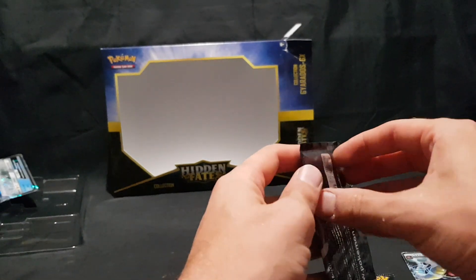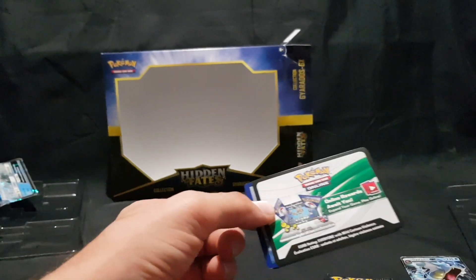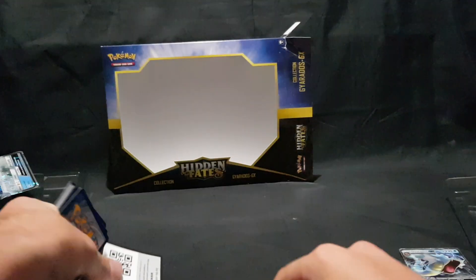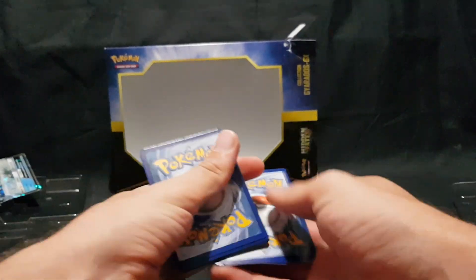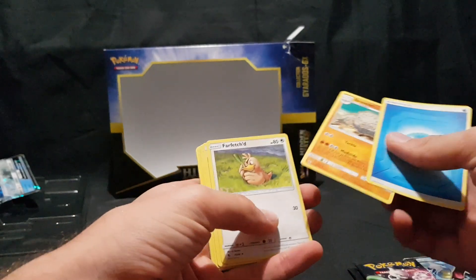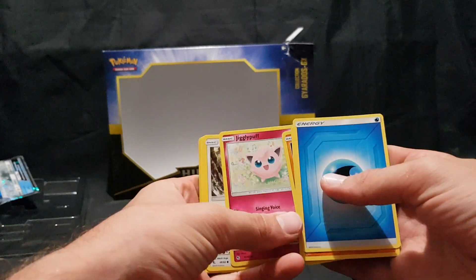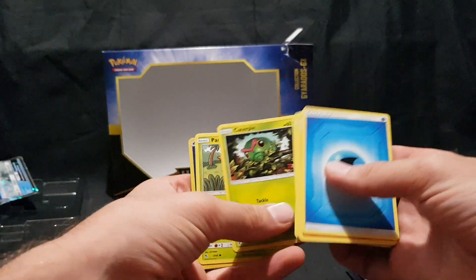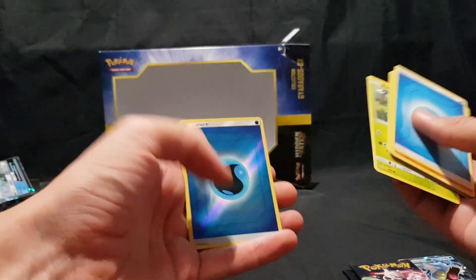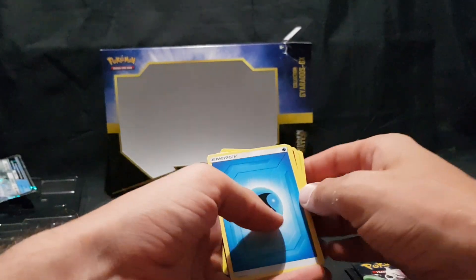Let's open up the next one. We have our code card — one, two, three, and four. Energy, Graveler, Farfetch'd, Misty, Cerulean City Gym, Cubone, Jigglypuff, Jigglypuff, Eevee, Caterpie, Paras, Water Foil Energy — awesome — and Zapdos. Nice foil card there as well.